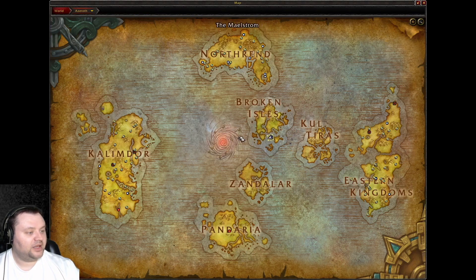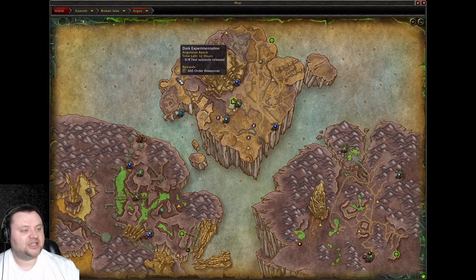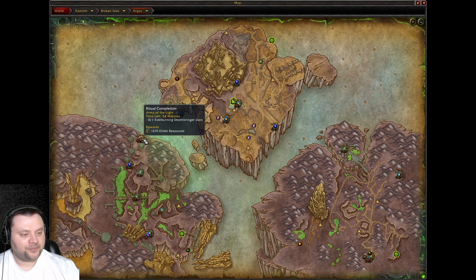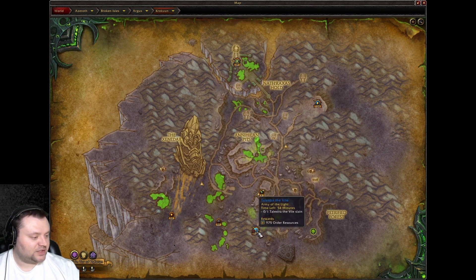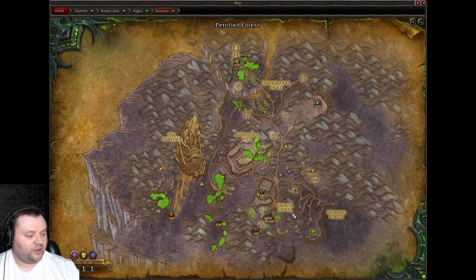Let's look at what we can do on Argus. This would be a good one — it's a kill quest and it gives us gold. Kill quests are the fastest and easiest. We also have a dungeon — we're not going to do that. Here's another kill quest right next to the other one, so that's probably where we should head first. Here's another kill quest for order resources, though it's kind of far off the beaten path. And here's another kill quest for gold over in Krokuun — so we'll do those.